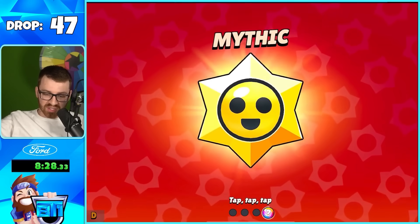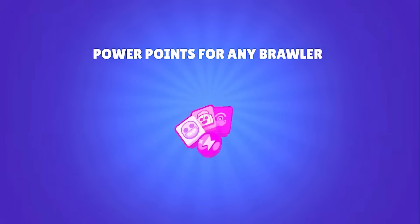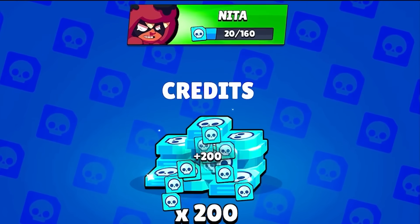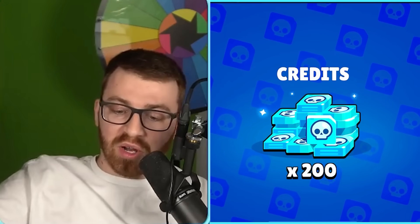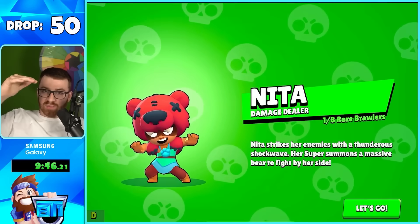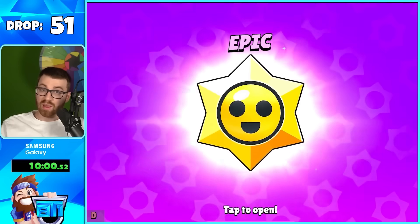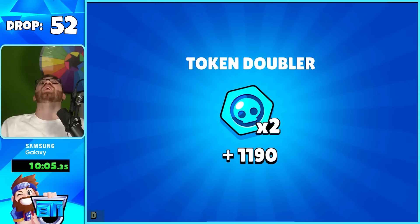We stayed Mythic — last chance to get a Legendary. Right back to the Epic box then Mythic again. Come on, give me a brawler! 200 credits — that's technically a brawler, I'll take that. It's basically the brawler you pick to unlock, it just helps you get there. That's awesome.